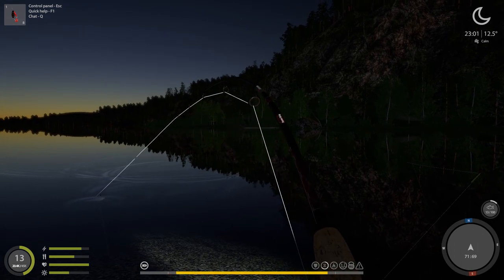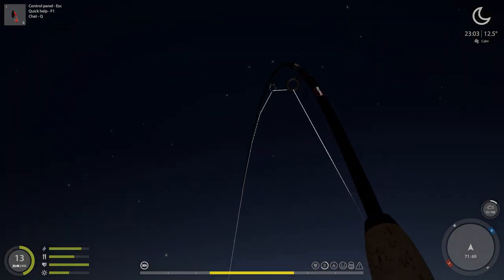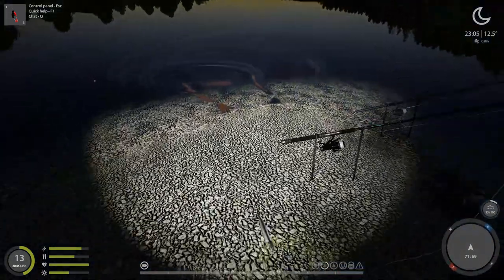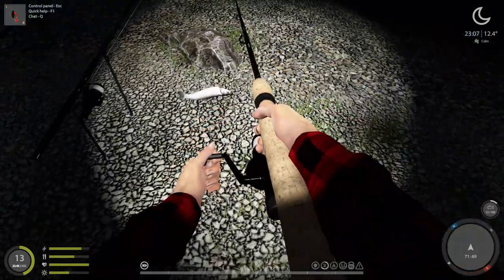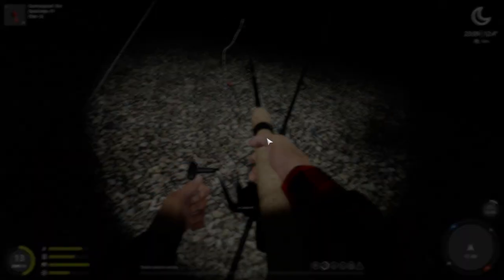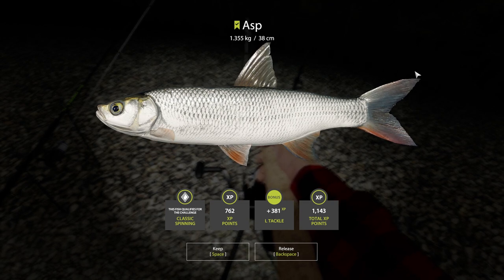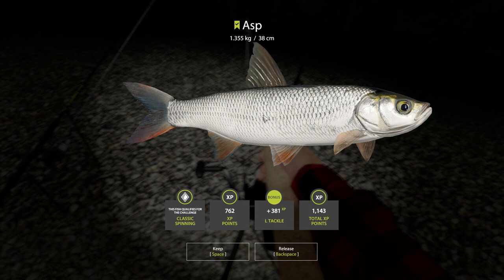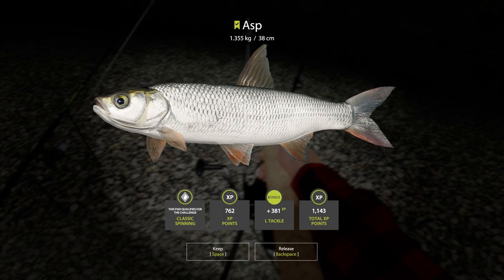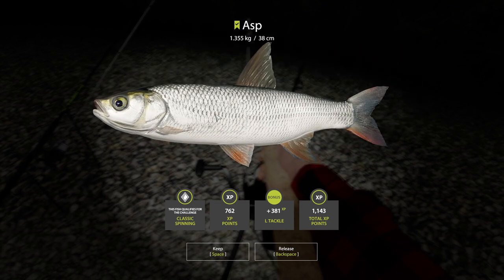He's not much liking this. There he is — it's an asp. 1.355 kilograms — that's not bad at all. He was fighting like he was a lot bigger than that, though. 762 XP points, so a total of 1,143 XP points. I've got an extra bonus for getting him on light tackle.